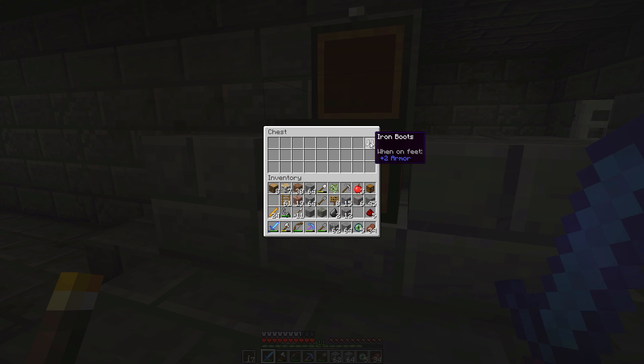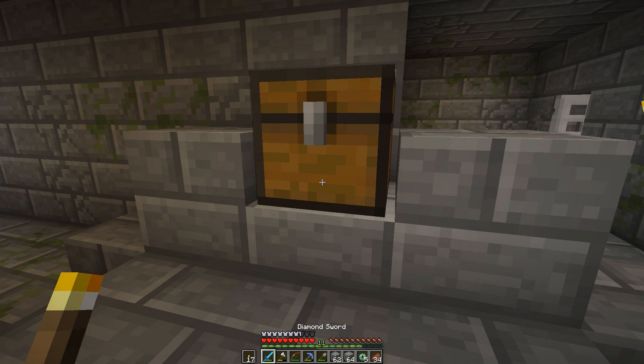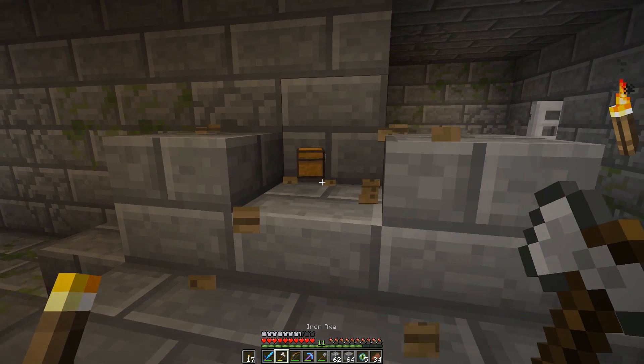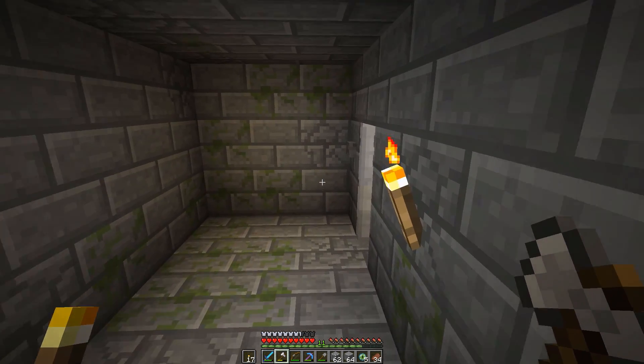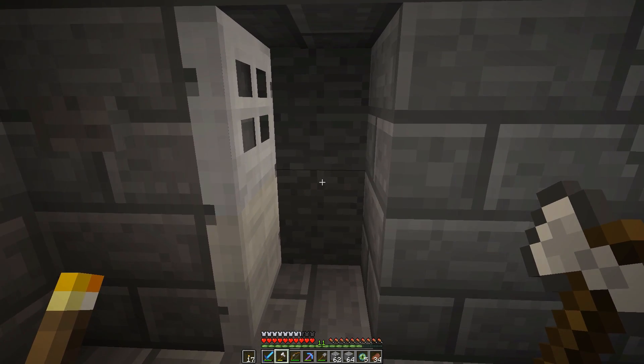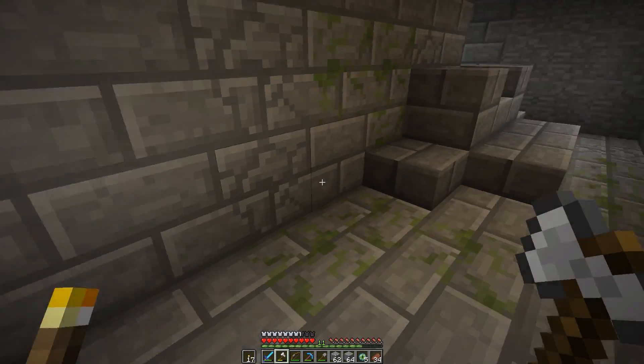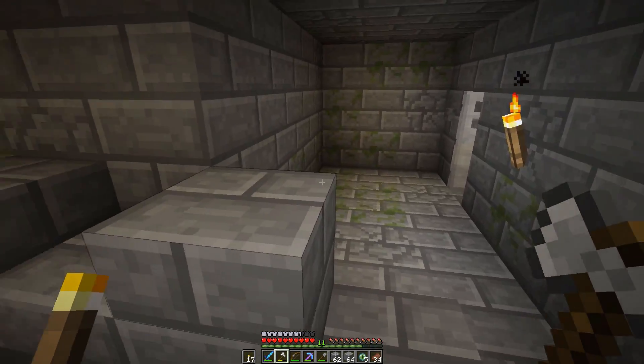Redstone and Iron Boots — yeah, why not? Do I have a chest? I do have a chest already, so let's grab this one as well. Oh, that's a nice door. Leading nowhere. We have a torch already.